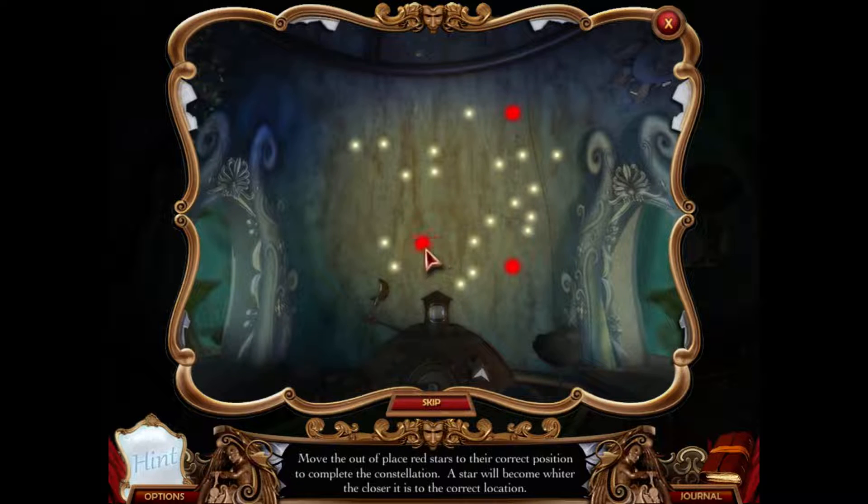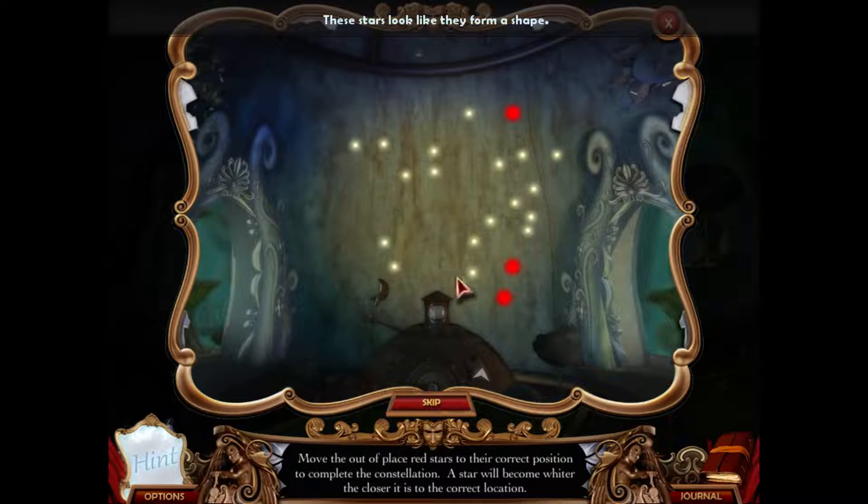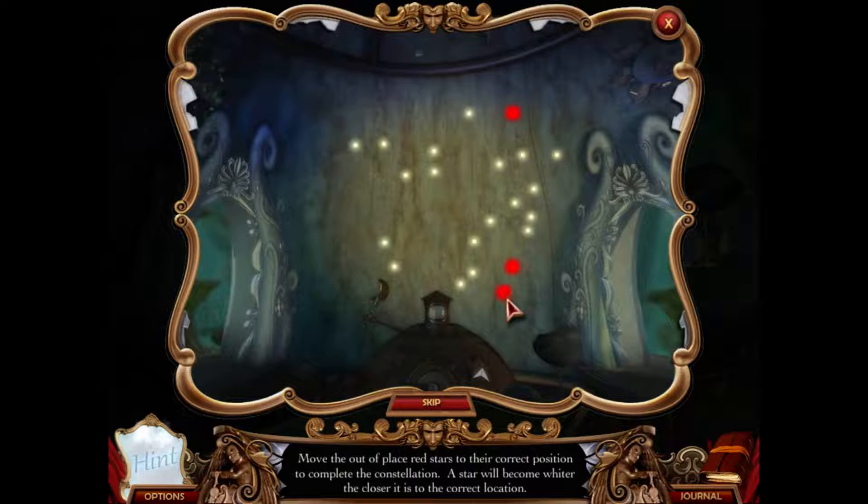Move the red things into the right places to form a new constellation. This is ridiculous. What does the hint say? Let's start with the hint: 'Stars look like they form a shape.' Same hint as before. There's no fish, there's nothing.